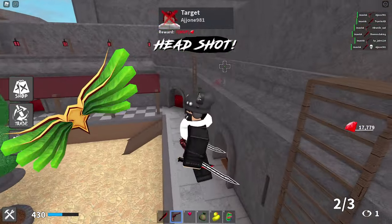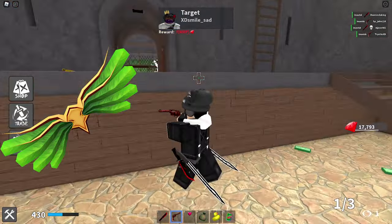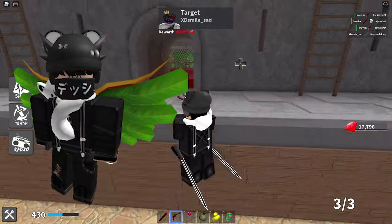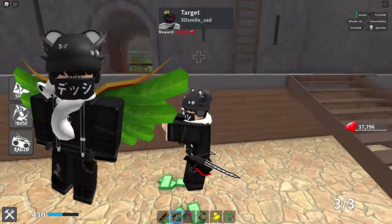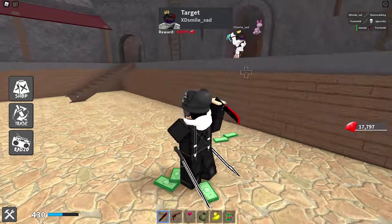Next up we have the Emerald Artificer's Wings for 180 robux. I think these look really amazing. They are also a back accessory, so a little bit more expensive than the cheapest price possible. Last updated on March 11th, 2021, and that's how these will look on your avatar. A very awesome looking item.